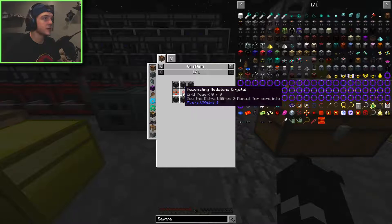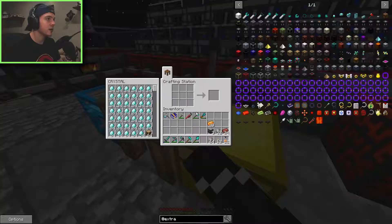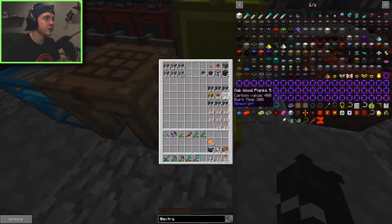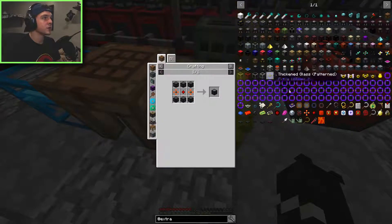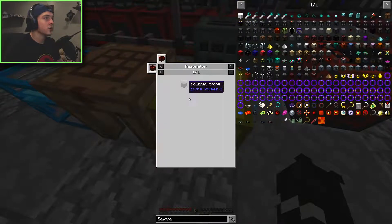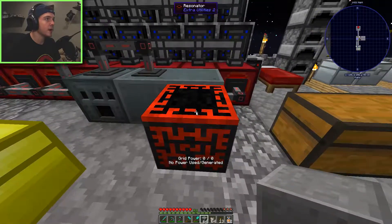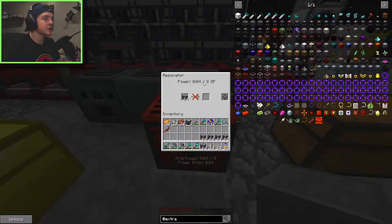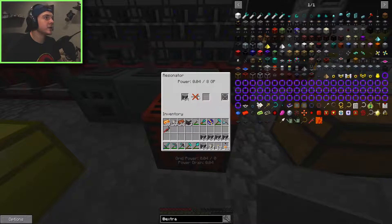To make water mills we need a resonating redstone crystal, redstone gears - which are just a plank surrounded by four redstone torches - and I've already made enough for two stacks. We also need two stacks of wood and one stack of resonating redstone crystals, which gives us a full stack of water mills. The water mill also needs stone burnt blocks made in the resonator: you put in polished stone and get out stone burnt blocks. We need eight grid power to complete the process for one block.